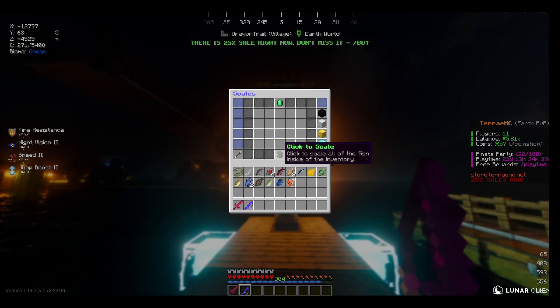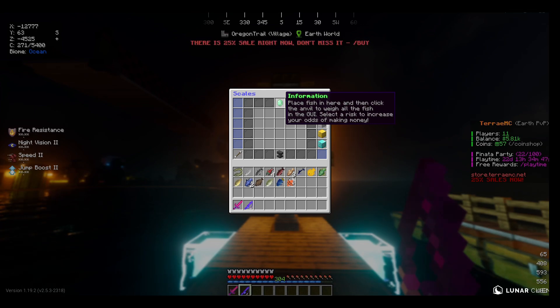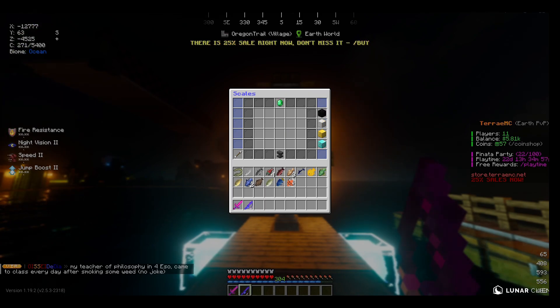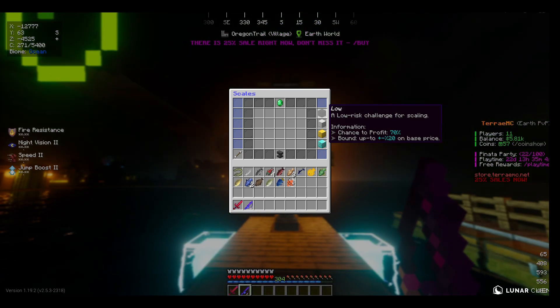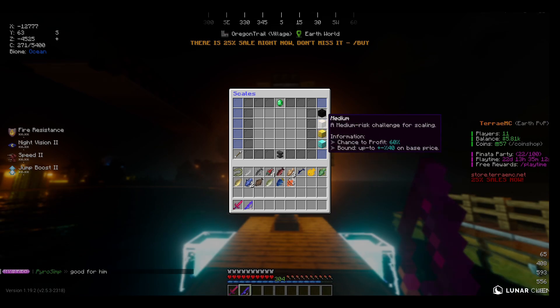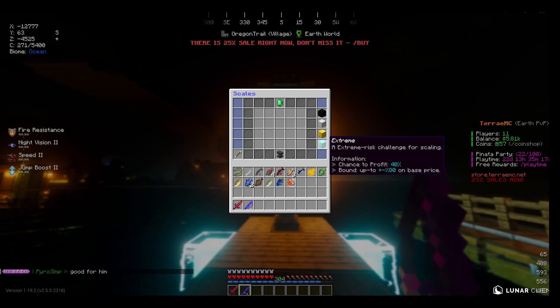When you hit enter, you're brought into this nice looking menu. It has a little information emerald. And as it states, place fish in here, then click the anvil to weigh all the fish in the GUI. Select a risk to increase your odds of making money. If you select a low chance, your chance of profit is pretty high — 70% — but you're limited on how much you could make, as that would be broken if it was much higher. Medium, high, and extreme have their own set of risks and their own set of gains.